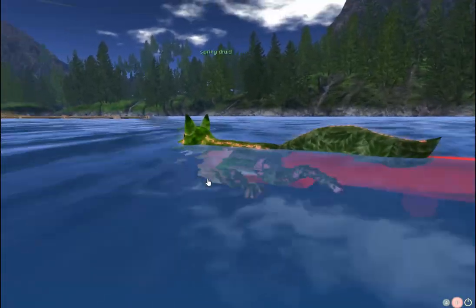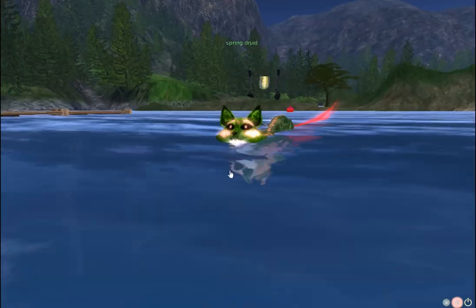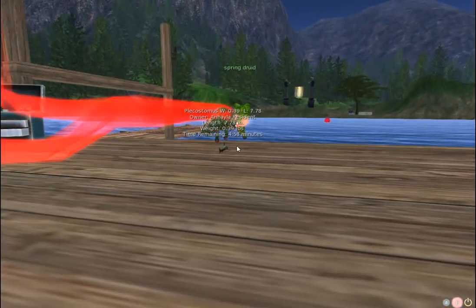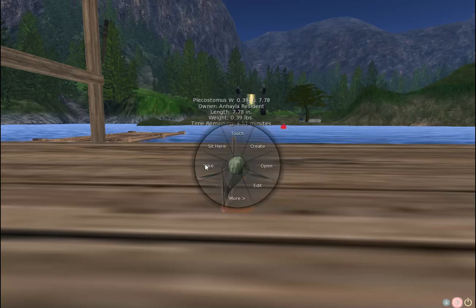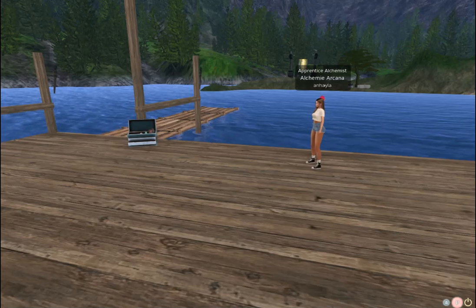There we go — we caught a fish! Looks like a plecostomus and it's in his mouth. He's going to come up onto the deck, drop it, and go off to get his last fish. Then I'll take you to the processing table — we'll do that in the next video.